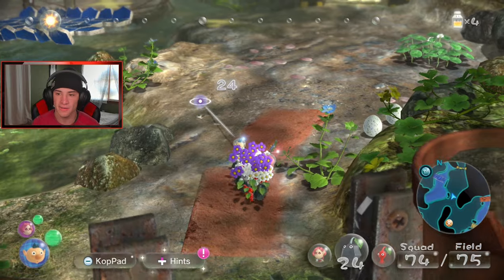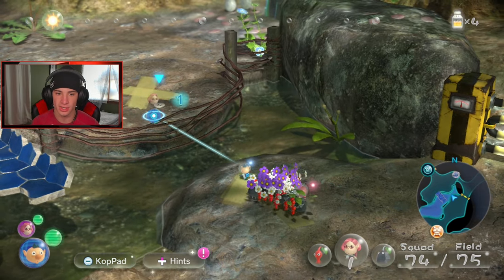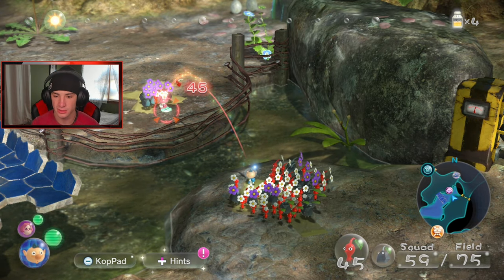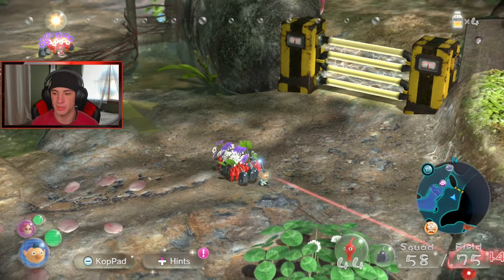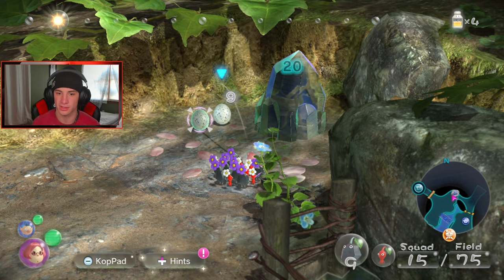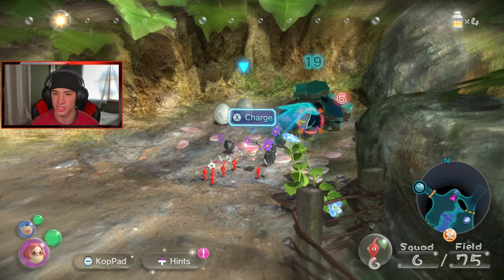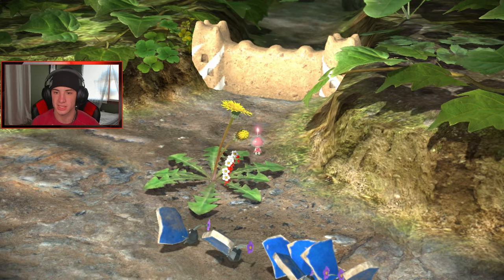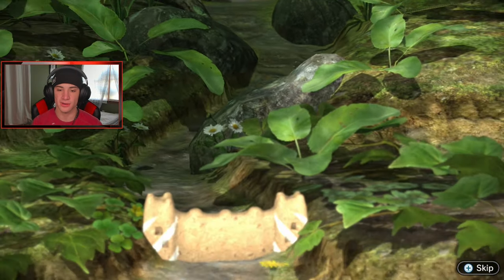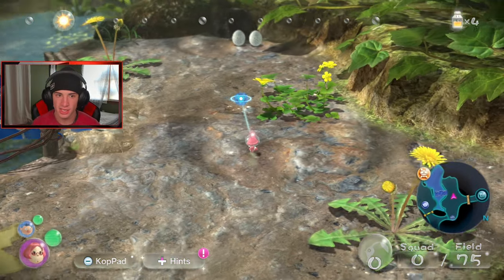So we're heading over here - we did not finish building the bridge, where are the extra pieces? I think they might be over here and I just missed them. I'm gonna switch to Brittany and toss her over here, then toss her a few Rock Pikmin. Now we got these Rock Pikmin - I'll toss them all here. Rock onto the rock, get him! All these Rock Pikmin doing that work, and then we can lock on here and charge, pick up all the pieces. Now I'm gonna send the rest of these guys over here to break that wall. Beautiful!